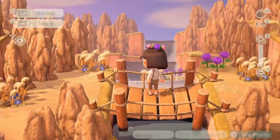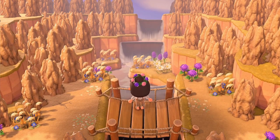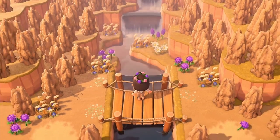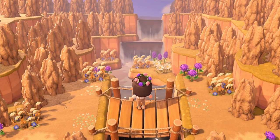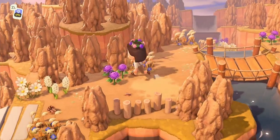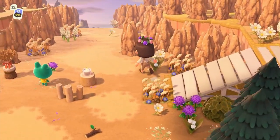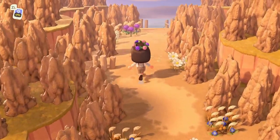On her custom map she has included little camera icons that indicate where there's a photo opportunity — I think that's so incredible. It's really nice to be able to see where somebody intends for you to take a photo, because it's sometimes easy to miss these spots. I love the way she's done the terraforming here — a little circle cliff surrounded by termite mounds, giving such a nice effect. And then down here we're headed into Canyon Trail!